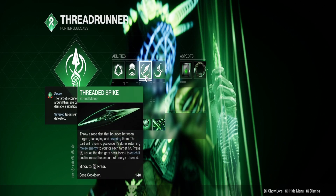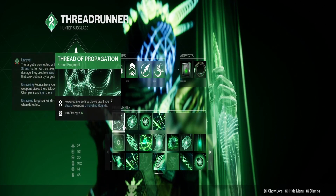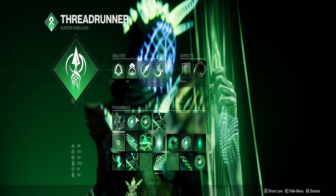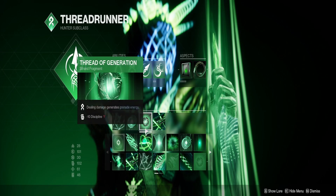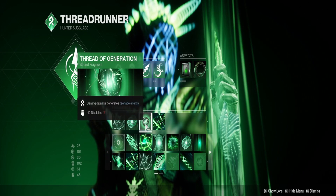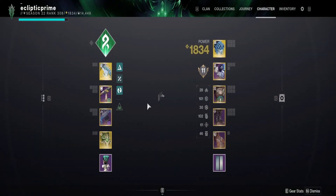Gambler's Dodge refreshes our melee. Grapple is great for unraveling targets, doing big damage, and closing into combat. Propagation for unraveling rounds, Warding for Woven Mail, generation here for grenade energy, and Transmutation for more tangle generation.